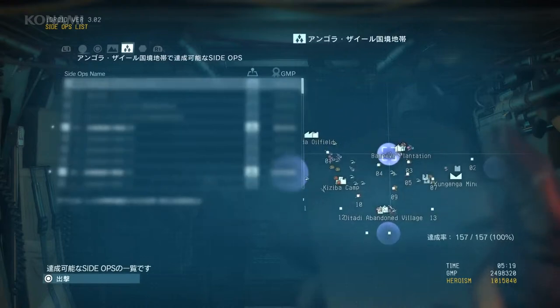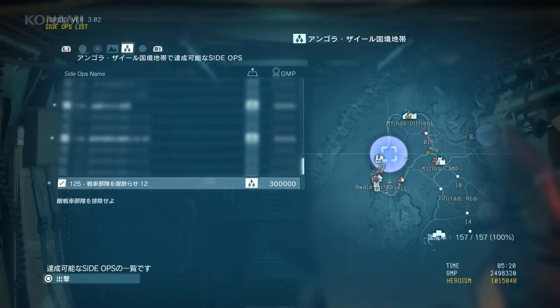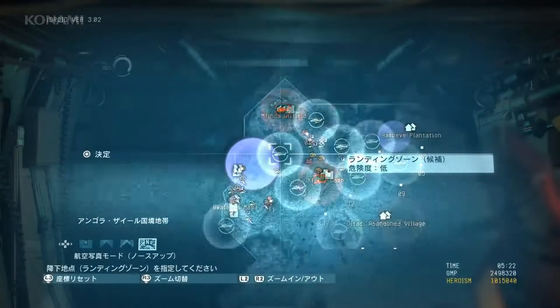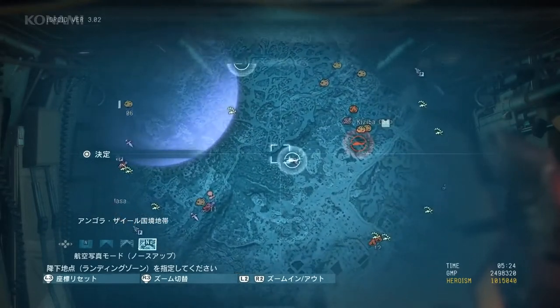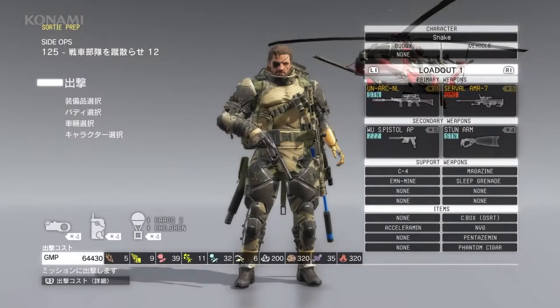The mission we'll tackle in part one is 'Eliminate the Tank Unit 12', which, as you can see, is mission number 125 in this huge list of side ops. We'll go ahead and select the landing zone, then select our loadout.